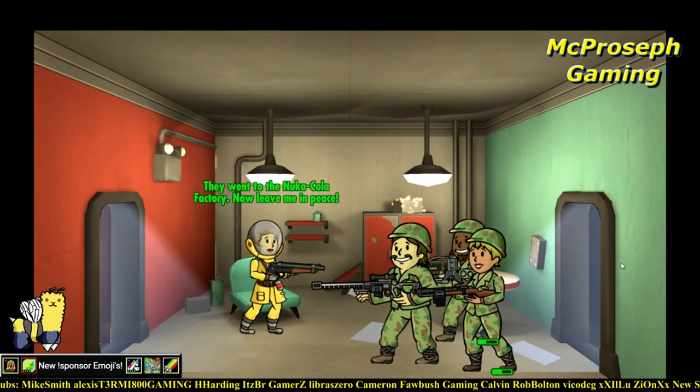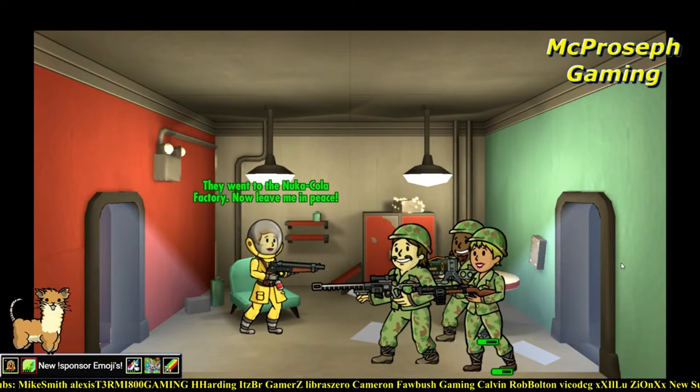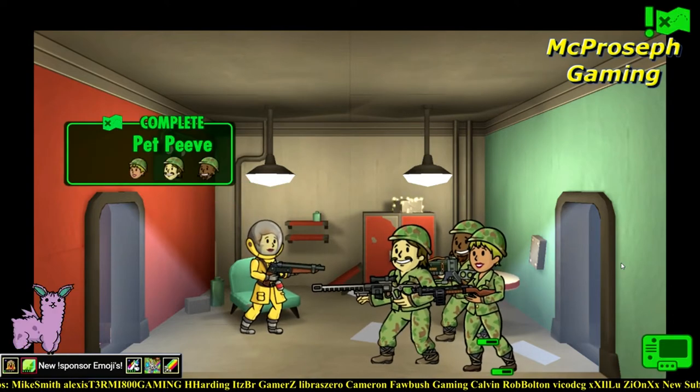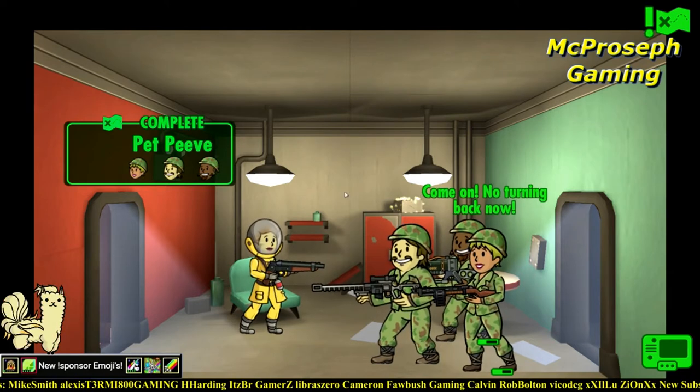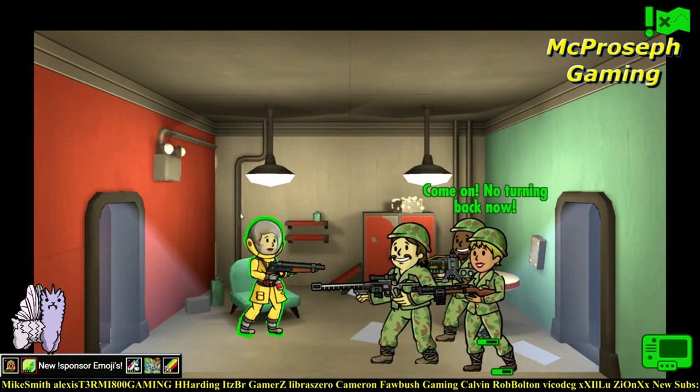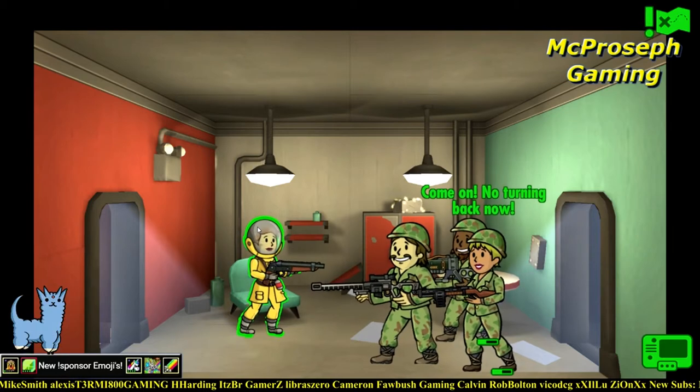They went to the Nuka-Cola factory - now leave me in peace. I didn't have to fight her, so for the past few fights I didn't have to fight the person, but I assume if I do I have a better chance at a weapon. So I think I need to intentionally make people mad.